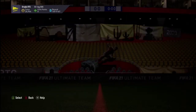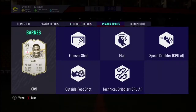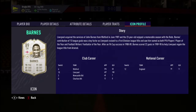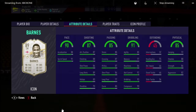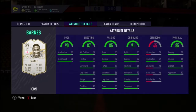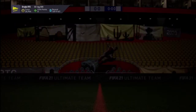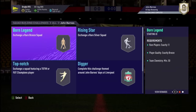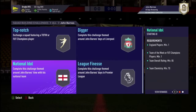Next we've got big old John Barnes. If you're a Liverpool fan, you absolutely love him. He's got really good pace - maybe playing in a two-striker formation, put him in one of the striker positions. The shielding and dribbling is very nice as well, and he's got four star, four star. He will cost you a bronze squad, silver squad, an 82-rated, 84-rated, 86-rated, and 85-rated squad.